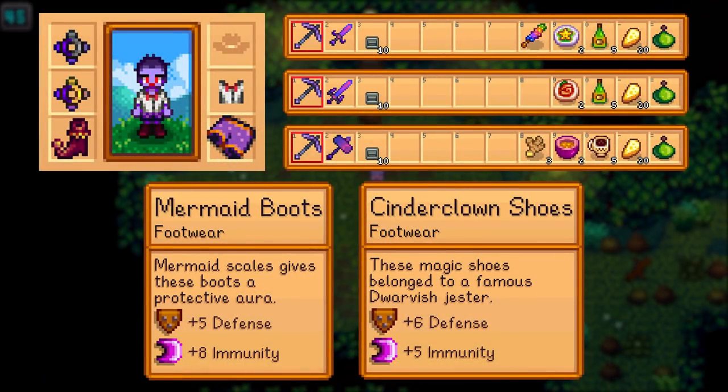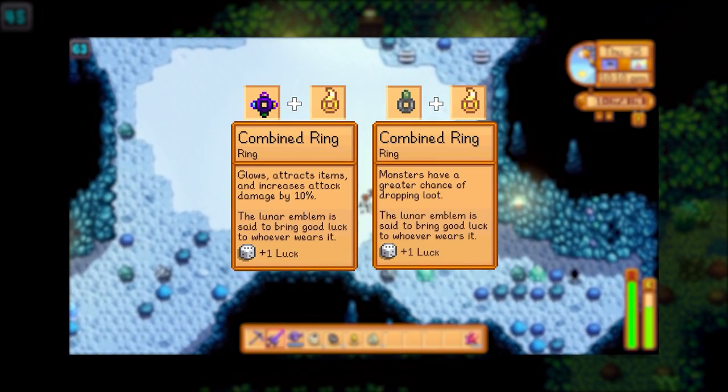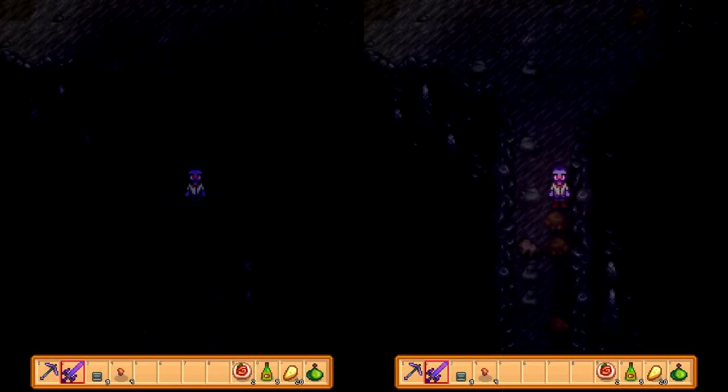You should wear the best boots that you have like the mermaid boots or the cinder clown shoes. Defense reduces the amount of damage that you take and immunity lowers your chance of being affected by a debuff. Rings can be pretty in depth especially since you can use the forge to combine them now, so if you want a full breakdown you'll have to watch my rings guide. I'd recommend having at least one ring that glows like the iridium band so that you can see in the darker levels.